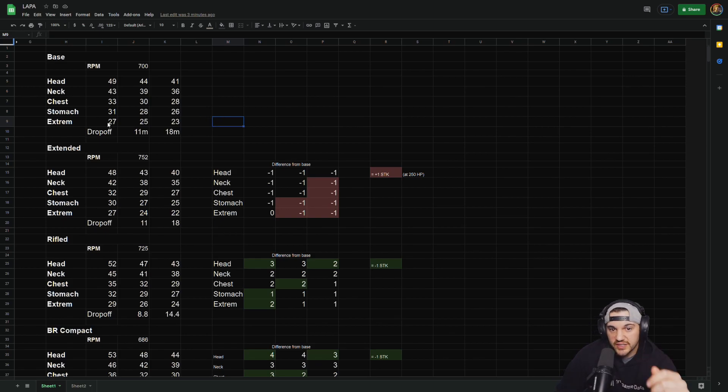The base gun has 700 RPM — decent fire rate, not super fast, but it hits pretty hard. It has a really good neck multiplier: 49 to the head, 43 to the neck, and that first damage drop-off is out to 11 meters — 33 chest, 31 stomach, 27 extremities. You can see it has a different damage value for each part of the body, and that is why I think it's much better to just use the new advanced TTK calculator on True Game Data to spit out a real TTK given shot location percentages.